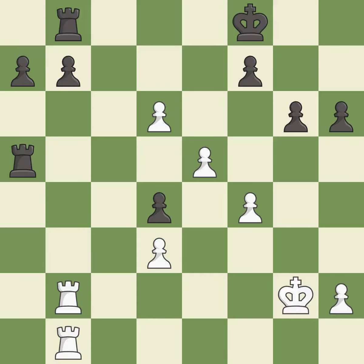After all captures, this is an equal trade — it is excellent. This maintains the balance in material with a good trade — it is best. This takes an open file, a common method for activating a rook — it is excellent. This offers to exchange pieces of equal value — it is best.